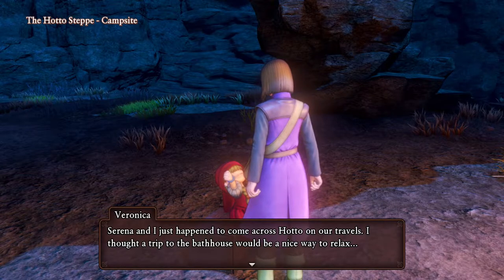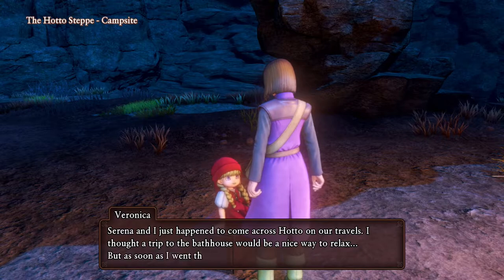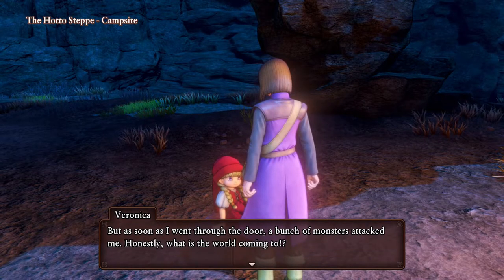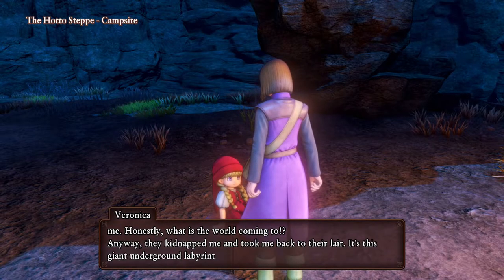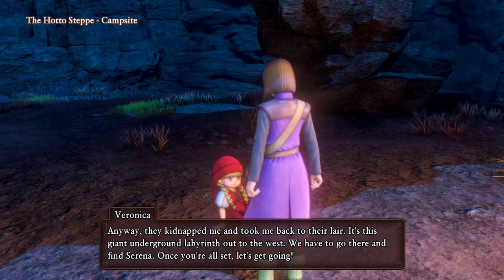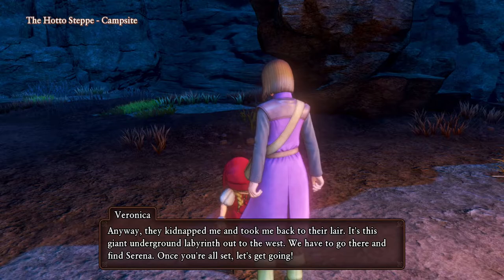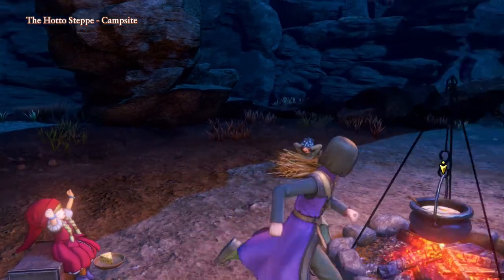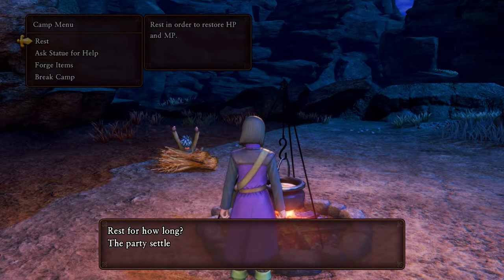I just happened to come across Huda on our travels. I thought a trip to the bathhouse would be a nice way to relax. As soon as I went through the door, a bunch of monsters attacked me. Honestly, what is the world coming to? Anyway, they kidnapped me and took me back to their lair — this giant underground labyrinth out to the west. We have to go there and find Serena. Once you're all set, let's get going. Let's rest up until dawn.